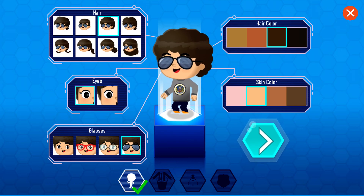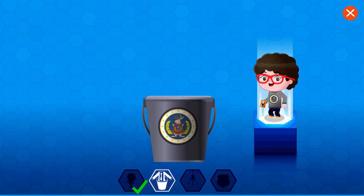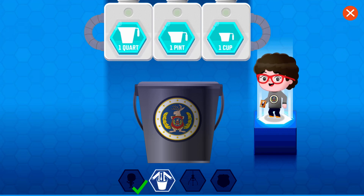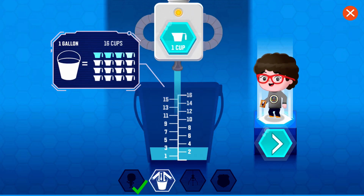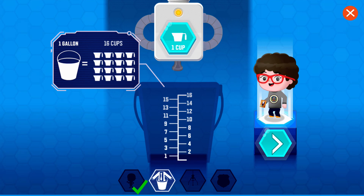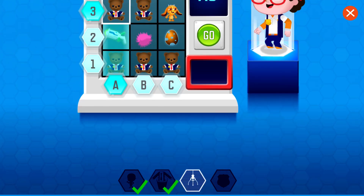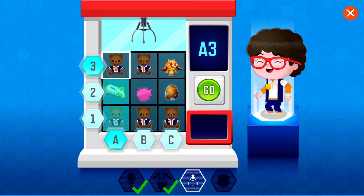Greetings. Want to play? Choose how you'd like to look. That's right. I'm talking to you with the nice eyes or hair. The next step is to grow your uniform. To grow your uniform, fill the bucket with exactly one gallon. There are 16 cups in one gallon. Click or tap the letters and numbers so the beams meet on the square with the gadget, then press go.